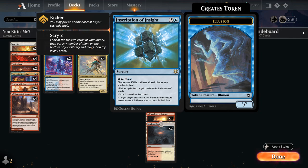Another great combo is Inscription of Insight, a 4-mana sorcery that can be kicked for 4 additional mana, letting us choose all 3 modes: returning up to 2 target creatures to their owner's hands, scrying 2 then drawing 2, and creating an X/X blue Illusion token where X is the number of cards in hand after drawing. With Hinata in play we can play kicked Inscription for just 5 mana by selecting 3 different targets, which also counts as a separate target.